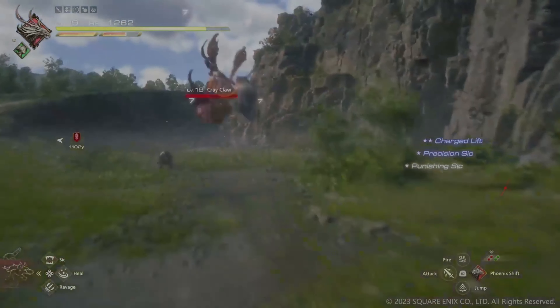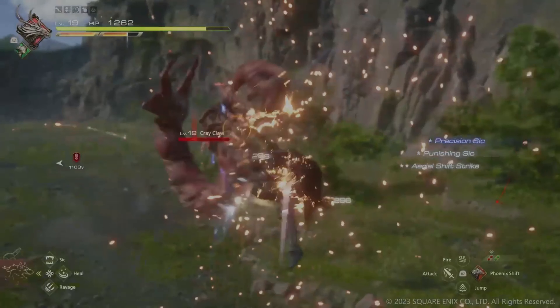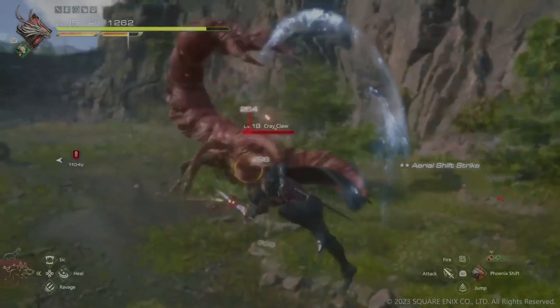Following up with Phoenix Shift, Clive warps to the Crayclaw and unleashes more fiery damage before slamming his opponent to the ground.